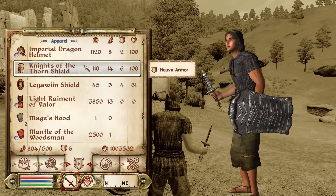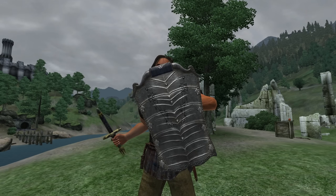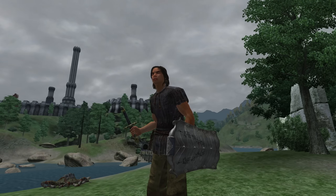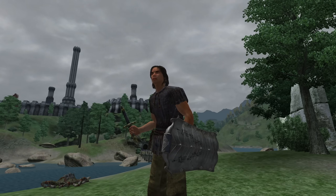Then we have the Knights of the Thorn Shield. The Knights of the Thorn Shield can be acquired by looting the bodies of Farwil Indaris or Bremman Senyan if they die during the quest The Wayward Knight. It is heavy armor and has no enchantments. It has an armor rating of 13.5 and a value of 110 gold.